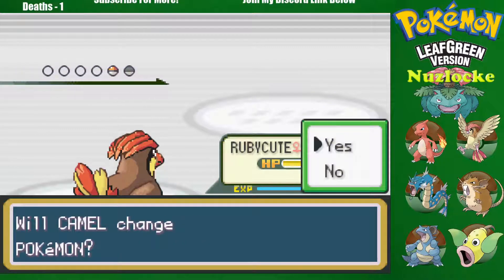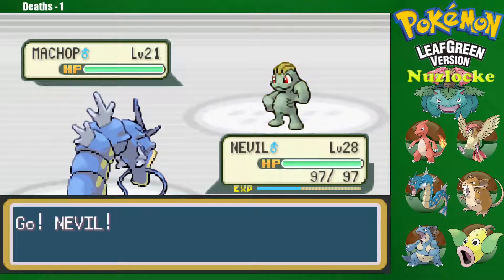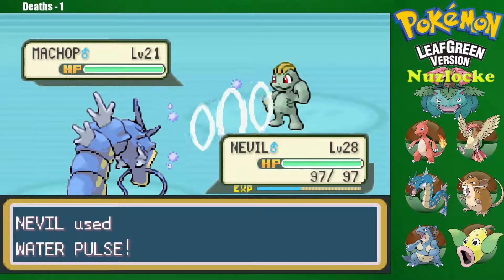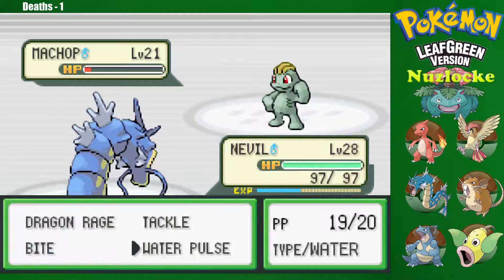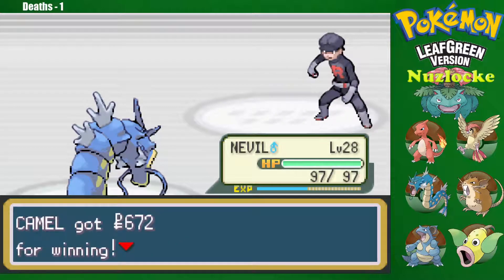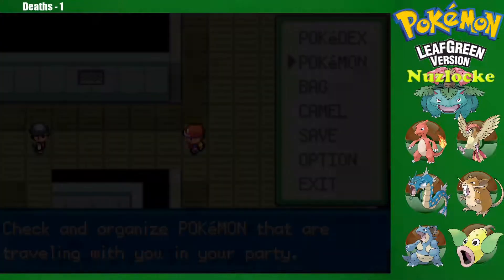I feel like now that we're in Celadon — we don't even have the fourth gym badge yet, but we're at a point in the game where there's no turning back. Once you start going into Rock Tunnel, you're past the beginning part of the game, entering the middle stages. I've always found it most fun in the beginning of games — especially Minecraft and Pokemon. Starting out is always the best, but then once you settle in and start grinding, the game kind of dulls a little bit. But that just means we're entering mid-game here, which is cool.